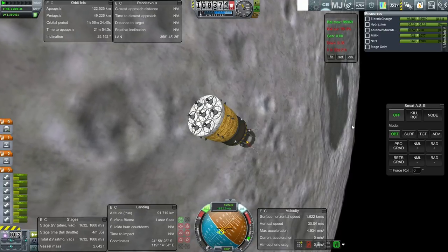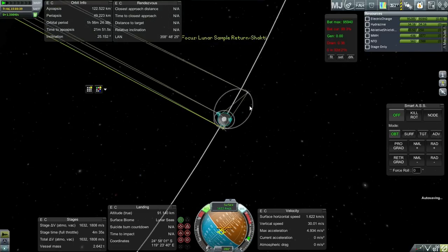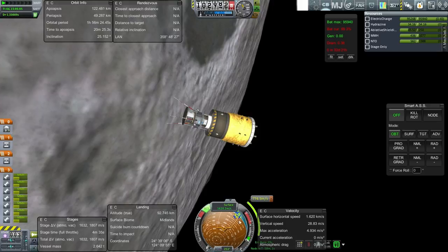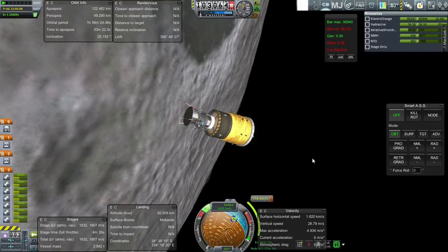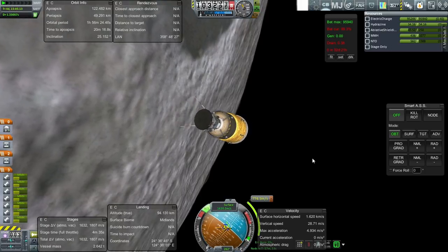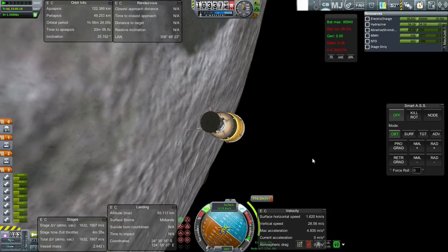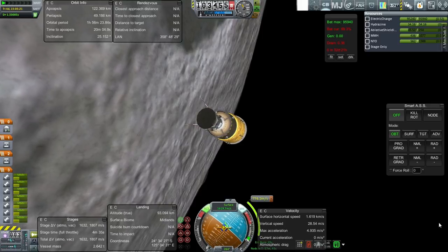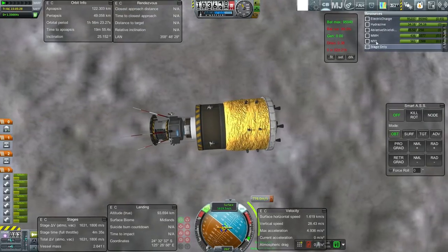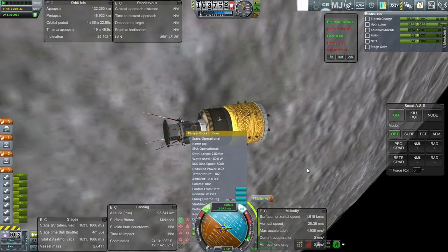There's Sokowski crater right there. Let me plot for our return journey right away — we can't loiter here, otherwise we're going to lose battery power. Our return trip looks like it'll cost 774.3 meters per second, which is a lot less than the 1,200 meters per second I planned for. I'll turn off SAS while turning to the maneuver node — we're lined up now. We have 1,800 left in this stage, which is more than enough. There's also the locked hydrazine tank in the probe itself.